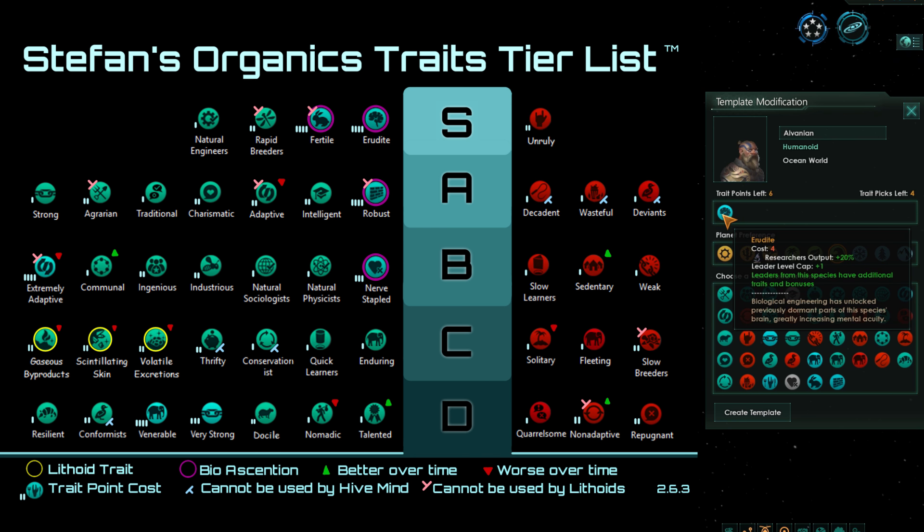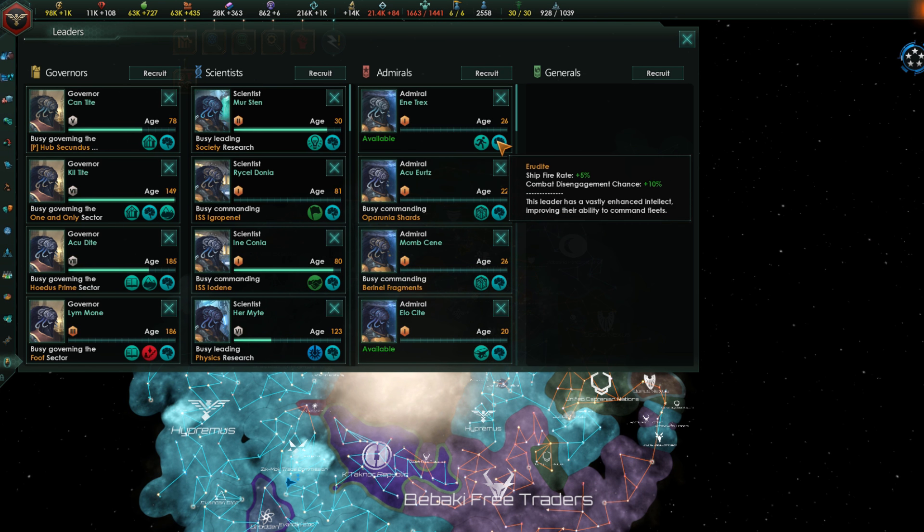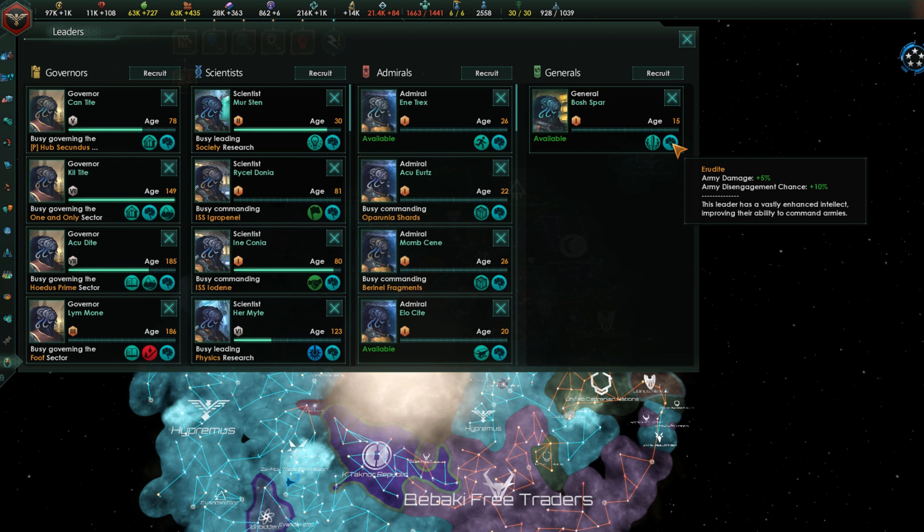Finally, to wrap up all the traits, we have Erudite. Erudite is amazing — it increases your researcher output and gives you an extra leader level cap, which is quite important at the point when you're biologically ascending your species. It also gives extra traits on your leaders: governors get plus 5% to Engineering, Physics, and Society research; scientists get plus 5% to Research Speed; and admirals get plus 5% to Ship Fire Rate and plus 10% to Combat Disengagement. Combat Disengagement is a very powerful mechanic — check out the ship design video for more detail. Generals get a similar modifier to admirals, but army disengagement chance is not nearly as important as navy disengagement.